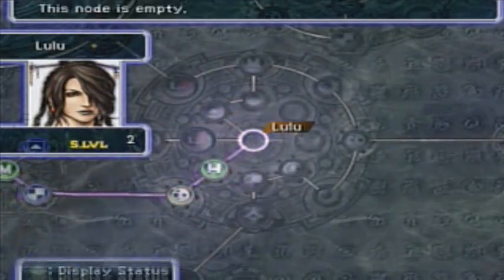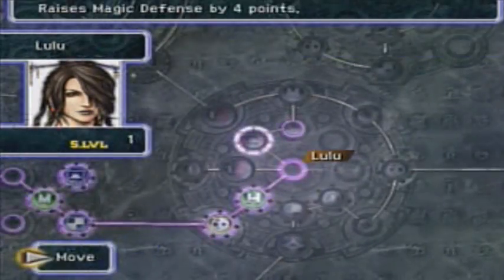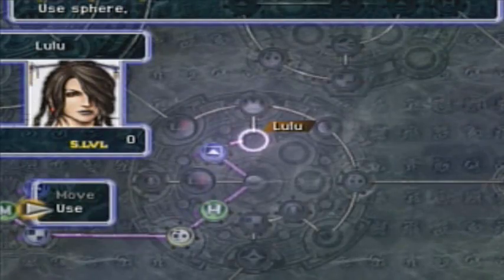Before we head into the next area, I'd like to go ahead and do this level now. What is that, Strength? It's a little too locked, I don't know. But Lulu doesn't need Strength, so we'll wait till somebody else is around here to use that. If we decide to bring anybody else over here... that's as far as she goes.